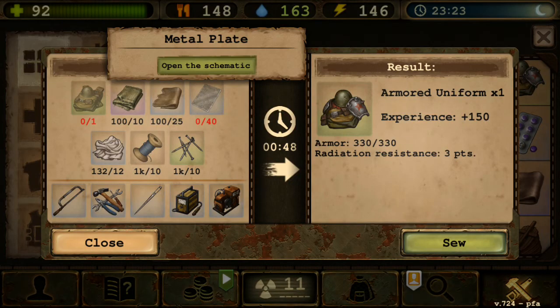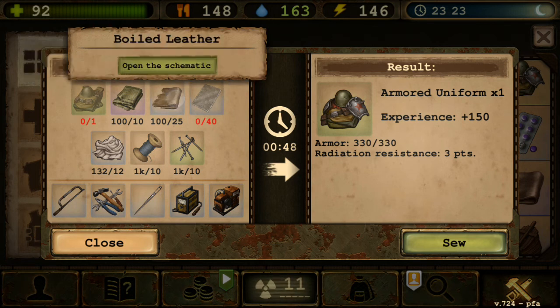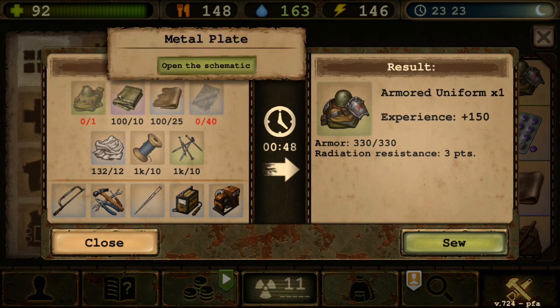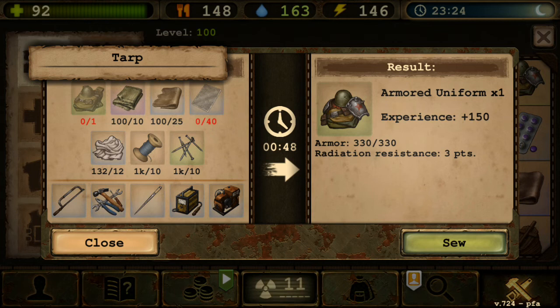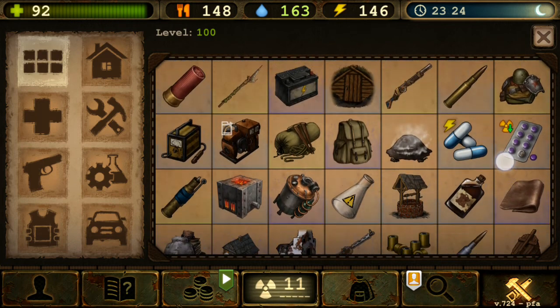Rifle Ammo still the same, numbers may vary. Next is a recipe requiring both metal plate and tarp — that's two new items — and sandpaper for the metal plate, so three new items there. Let me find where I am — there's also a welder, which is still the same: broken welder plus electrodes, cables, tapes, and wires.